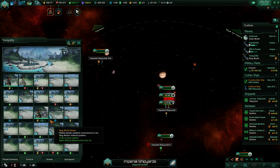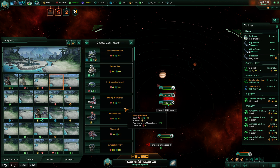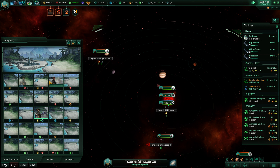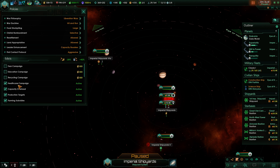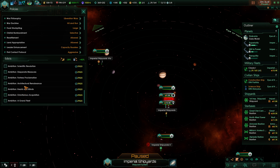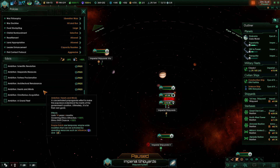Tranquility is done — that is good. What we want on here is most definitely a gene clinic. With max influence, let's see if I can do anything with it right now. We have health campaigns, declare saint, map the stars. I could go for one of these — architectural renaissance, megastructure build speed, building build speed. It's extremely tempting, let's do it!